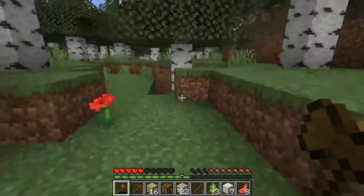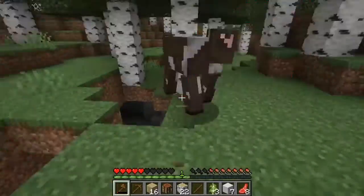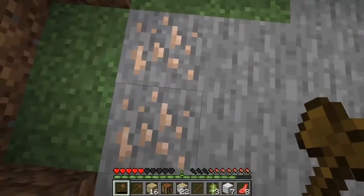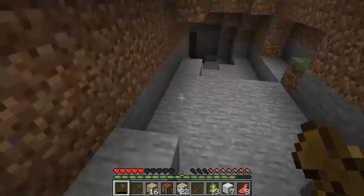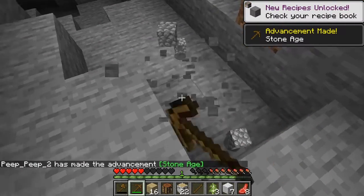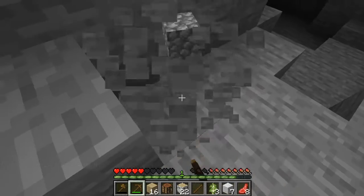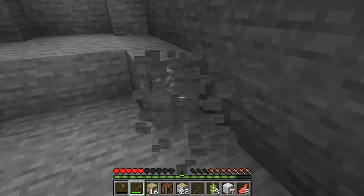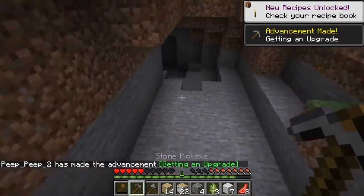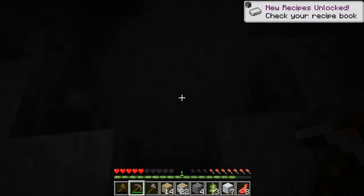I'm back guys. As you can see, I killed some sheep for a bit and there's a cow here. We can kill it because there's some sheep here, so I killed them. And now we're getting some stone because of course we need to upgrade our tools to get some iron to upgrade more tools. We got our tools and I feel like we should find some coal first — it's the main priority because we need some light.